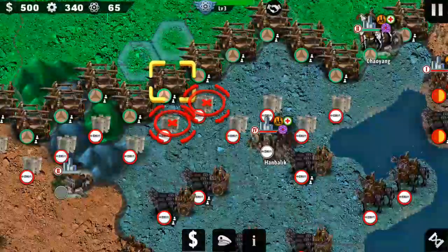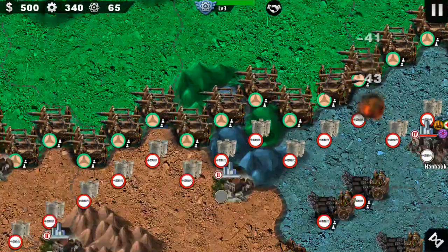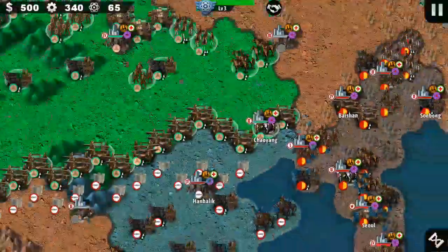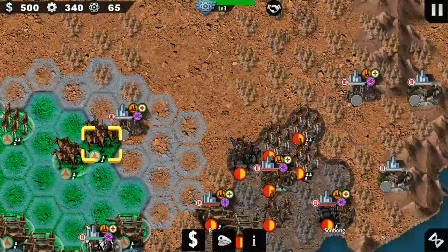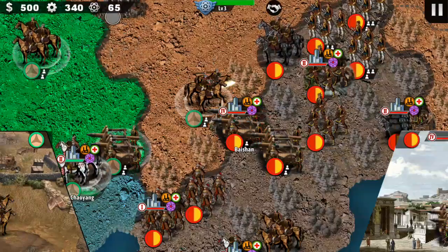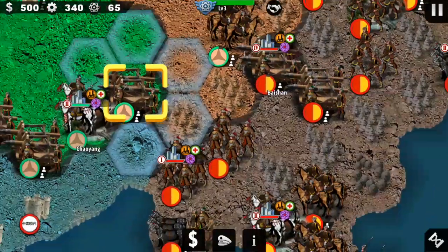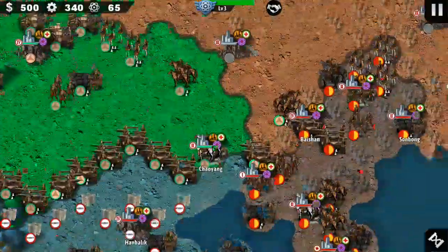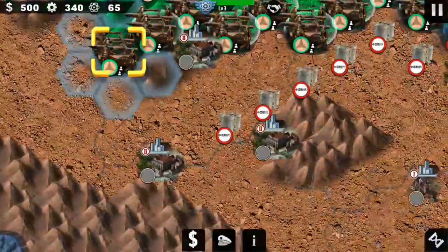Oh my gosh, look at those fortresses! That's supposed to be the Great Wall of China. We have Korea right here. I feel bad for Korea because Korea always got destroyed in history pretty much — RIP. They always got attacked by the Chinese, the Japanese, or the Mongolians. But Korea is doing amazing now — K-pop!